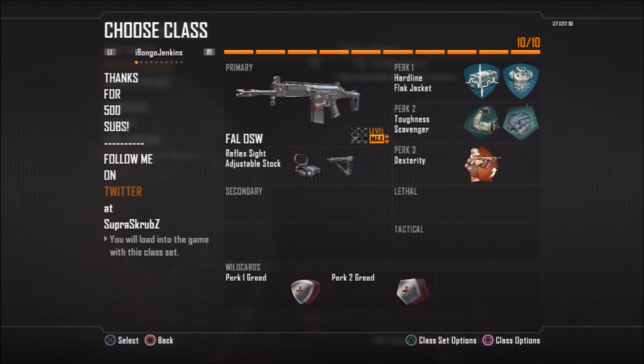Overall a good class. And right here I have the FAO. This is also a very strong class. Yeah, this is a very strong class guys. I'm not using any Ghost here, but with the FAO it's so strong that you really don't need Ghost, because you can just pick off your opponents pretty easily with it.